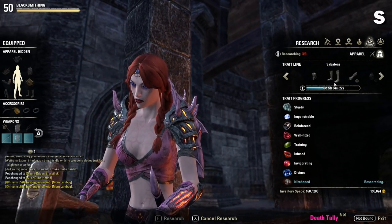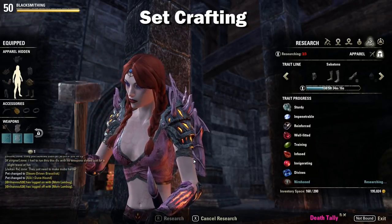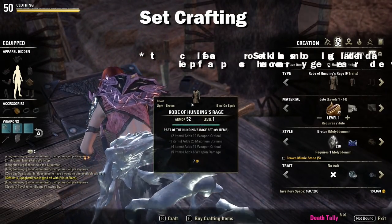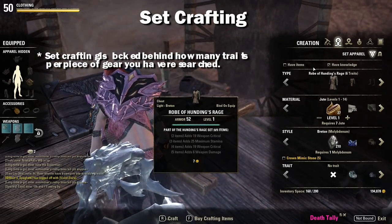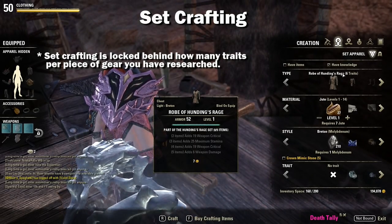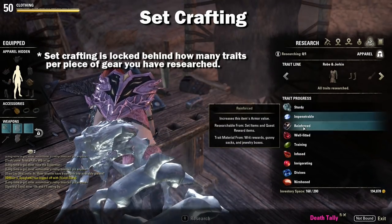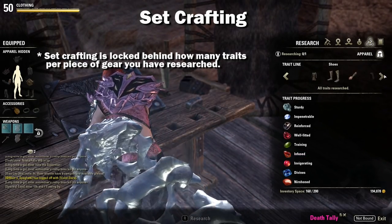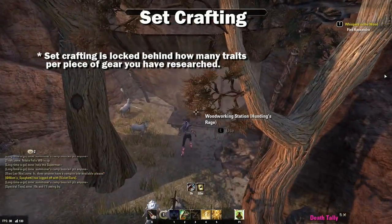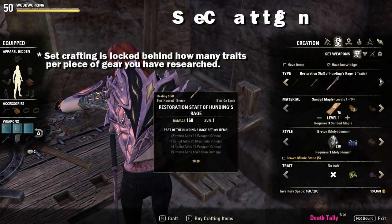Trait research is super important for a few reasons. The first is that some crafted sets are locked behind how many traits you have researched. For instance, Hunding's Rage requires that you have six traits researched in order to craft the item. This means all pieces you plan on crafting in that set have to have had at least six traits researched. So if you have seven traits on the pants and only five on the chest, you can only craft the pants in that set bonus.